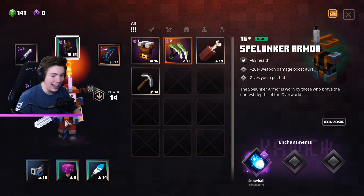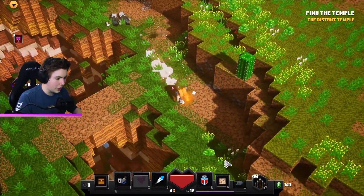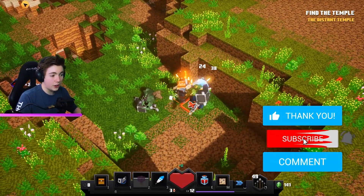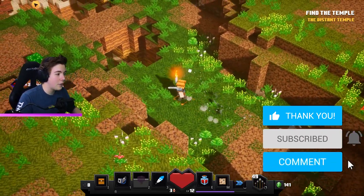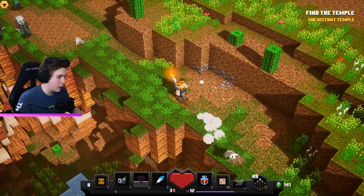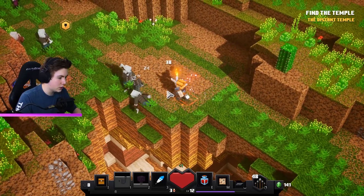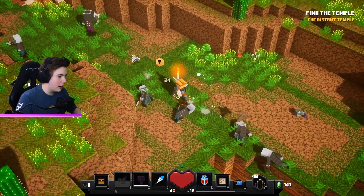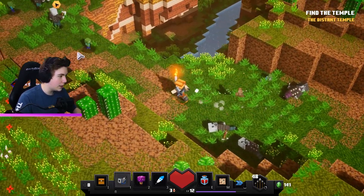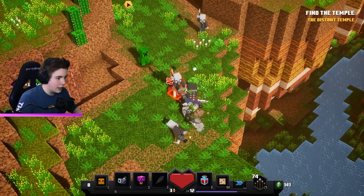I have to drag to equip it — this armor looks sick! You guys can't see it because of the face cam though. We still have no idea where the temple is. What does the horn do? It backs enemies away and slows them down. I haven't played this game in a while so all the controls are kind of weird to me right off the bat.